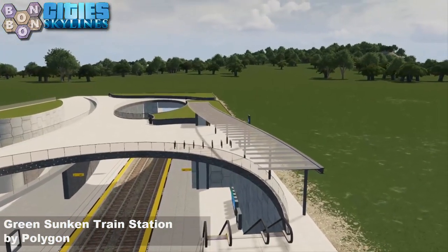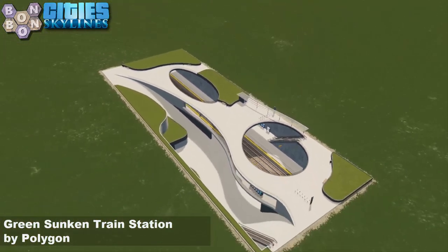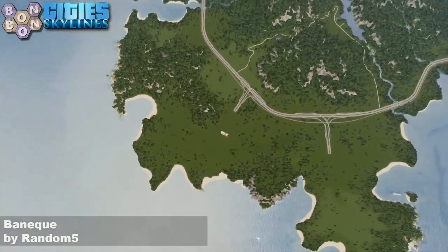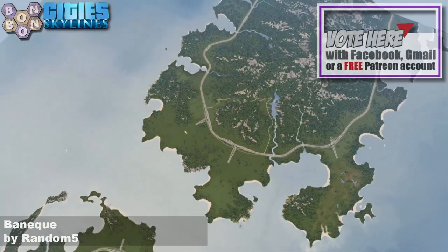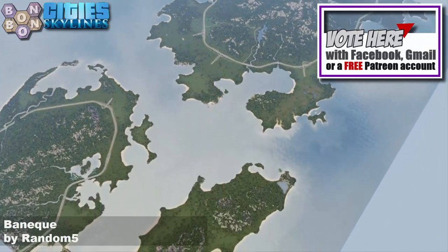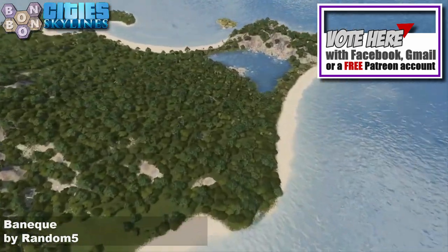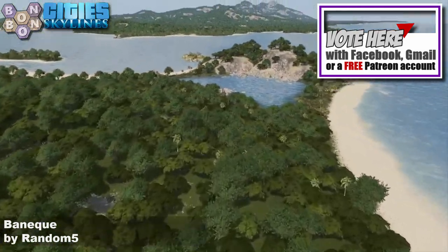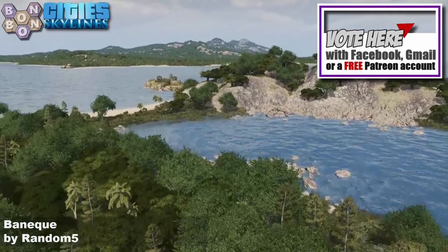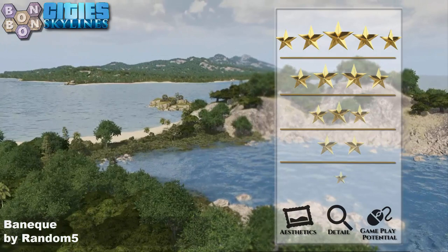Green Sunken Train Station — this is lovely. Polygon, top work, and in our creator Hall of Fame now with 100 points exactly. Well, I did know, because I track these things. You can check with a Facebook, Gmail, Apple, or Patreon account.